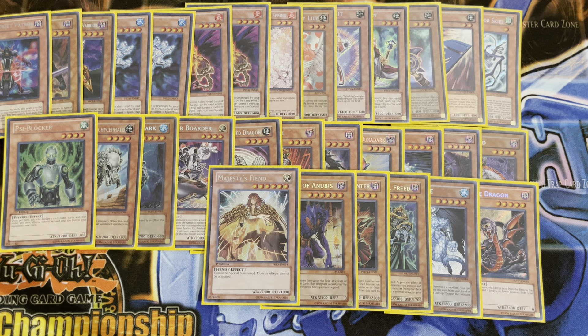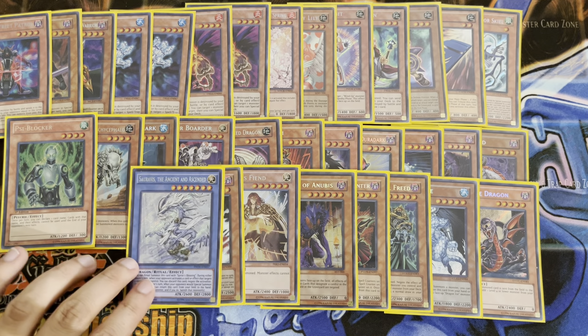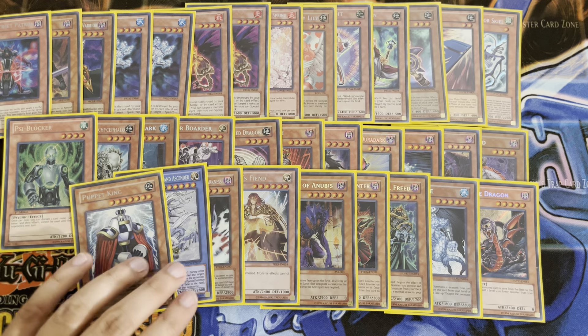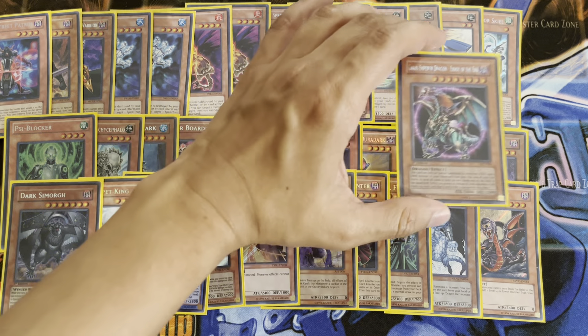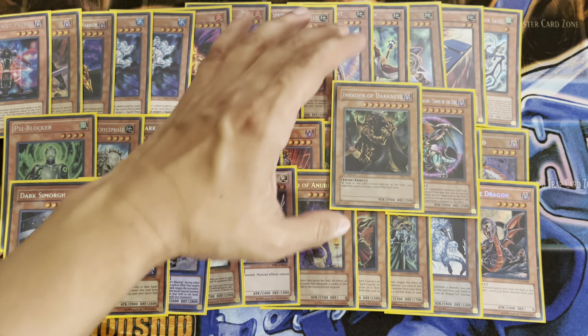Level 7s: Gores, Seravis the Ancient and Ascended, Puppet King, and Dark Simorg. Finally, rounding out our level 8s, we have the eponymous Chaos Emperor Dragon, Envoy of the End, and then Invader of Darkness.